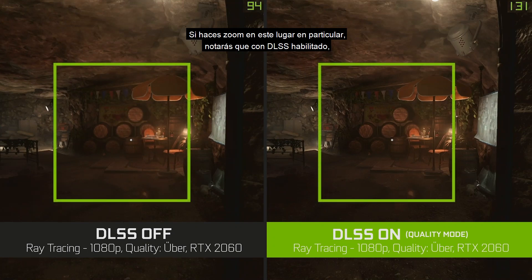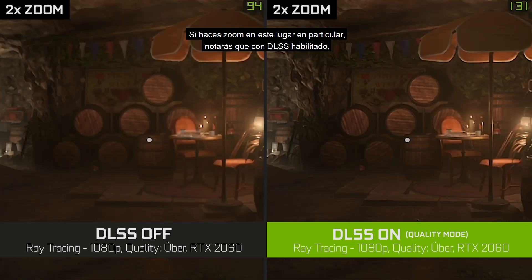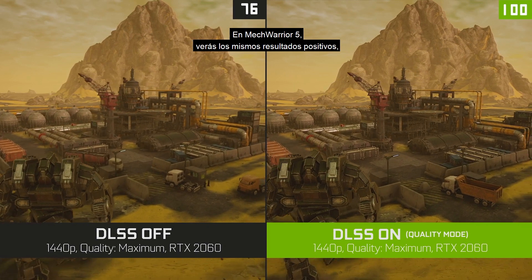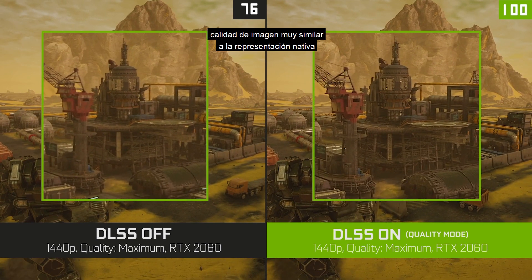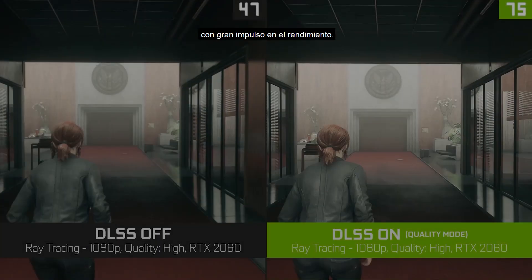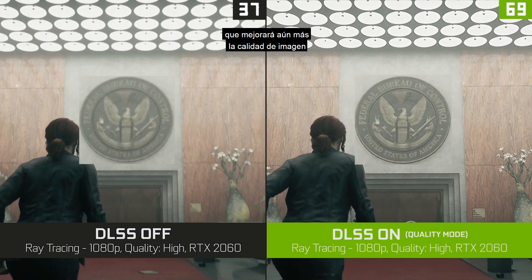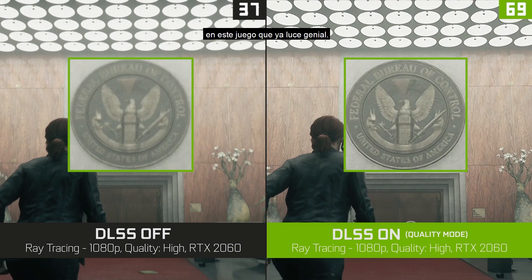If you zoom in on this particular spot, you'll notice that with DLSS enabled we're actually getting better definition on the barrel than native rendering, even though we're rendering fewer pixels. In Mech Warrior 5, you'll see the same positive results — really similar image quality to native rendering with a huge boost in performance. We're also adding the latest version of DLSS in Control, which will further improve the image quality in this already great looking game.